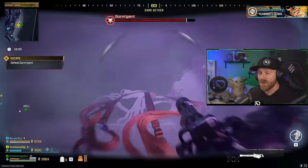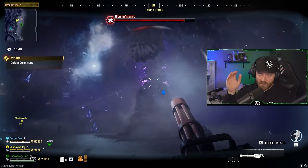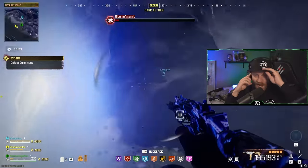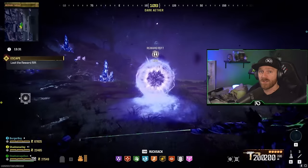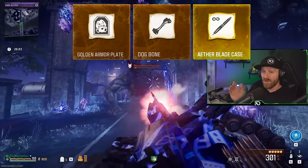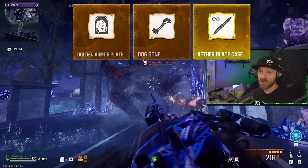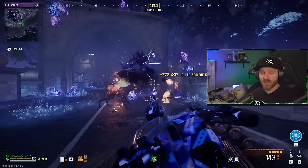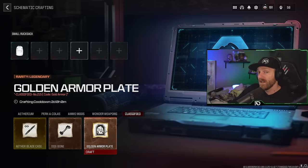The three classified schematics are unlocked by running through act 4, completing the easter egg - go into Bad Signal, defeat the worm, get the gold diary, unlock all the gold items. This unlocks the big portal on the south side of the tier 3 island. As you complete contracts in the Dark Aether rift with the first sigil you'll unlock Elder Sigils. When you complete the three contracts in the Elder Sigil dark aether area, you're guaranteed to get either the Golden Armor Plate, Dog Bone, or Ether Blade schematics. Complete all three in one run and you'll get every single schematic - they are guaranteed drops.